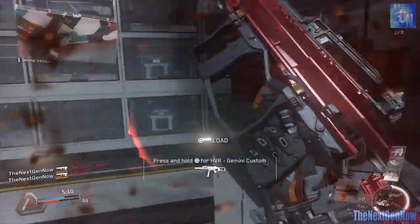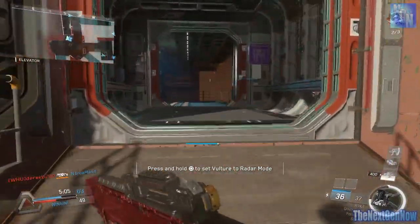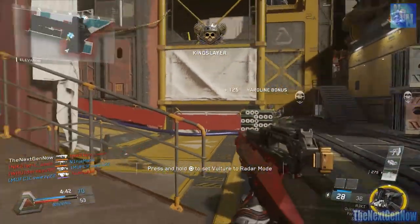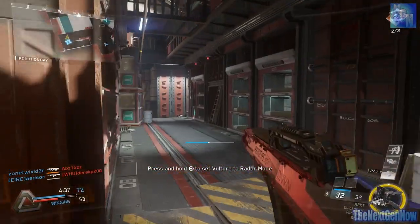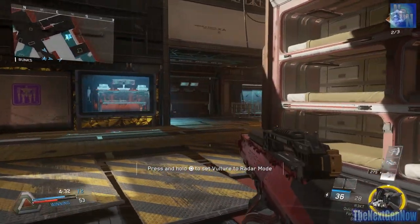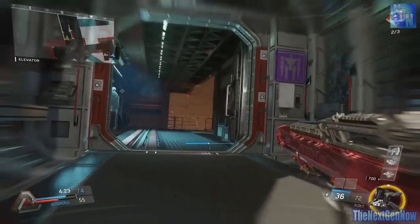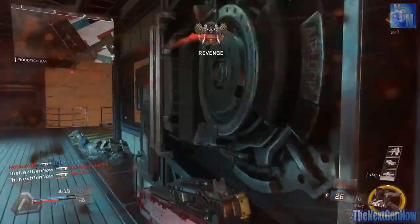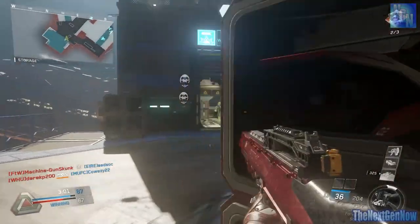I did try suppressor and I actually felt that made the gun weaker — very noticeably in my gameplay. There were certain situations where if I hadn't the suppressor on I would have won a gunfight but instead I lost it. So I really recommend going with the gun as it is. It's quite a powerful feeling gun so don't do anything to detract from that. That's my setup and that's what I think of the R3KT epic variant — really nice gun.